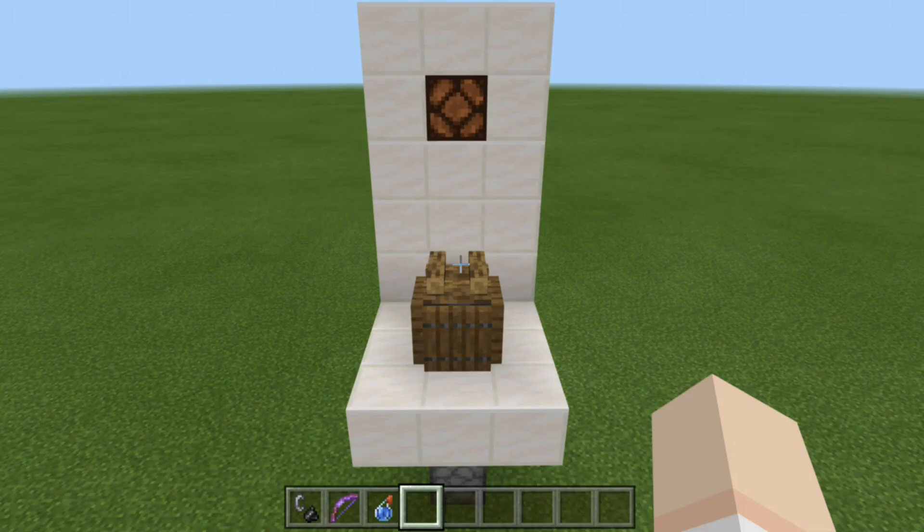Staying in the spirit of hidden inputs for puzzle or adventure maps, this leads us to today's Redstone tutorial — the campfire input. This one was inspired by playing The Legend of Zelda: Ocarina of Time as a kid, where you had to grab your Deku sticks, light them on fire, and light up all the other torches, or grab your fire arrows and shoot a torch to get some sort of secret door to open up or unlock something. That is what inspired this build.